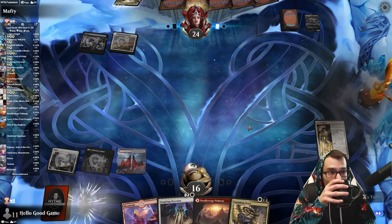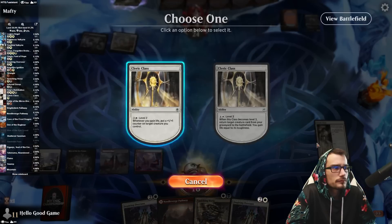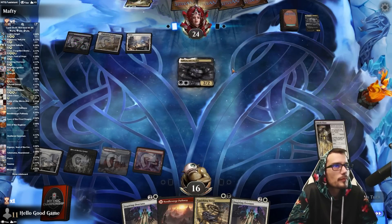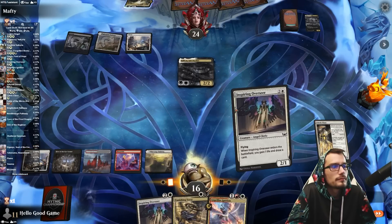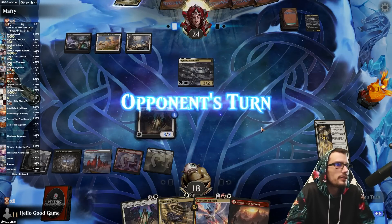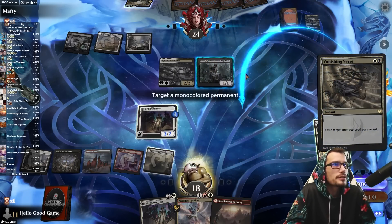Goodbye Valkyrie — they took it. Let's just slow roll them; I think they missed a land drop. It's nice that we get that counter. They still get to hit us. They have plenty of cards in hand — a Jadar? Wow, interesting. I'm gonna nuke Jadar. That's a really good card.